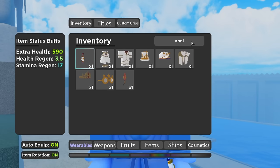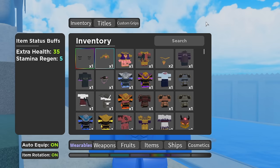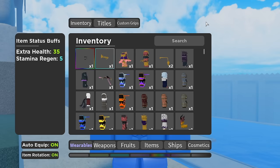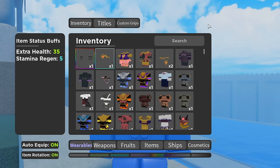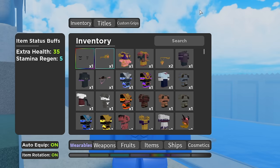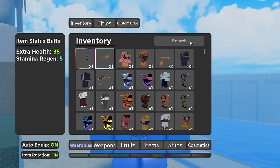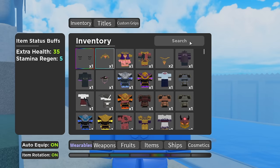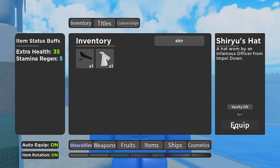In my opinion, the next one is going to be the best one, so let's get into that. I believe this is going to be the best overall outfit for pretty much everything you're doing. You don't have to change it — you can do whatever you want, change your stats, but this will stay the same in my opinion. I've gone through and tested pretty much everything. So if you guys want to follow this, it's actually fairly decent. I'm going to go through this slowly so you know exactly what you're getting. So we have Shiryu's Hat, which you get from Impel Down — it's a decent amount of points but you can pretty much get it every single run.